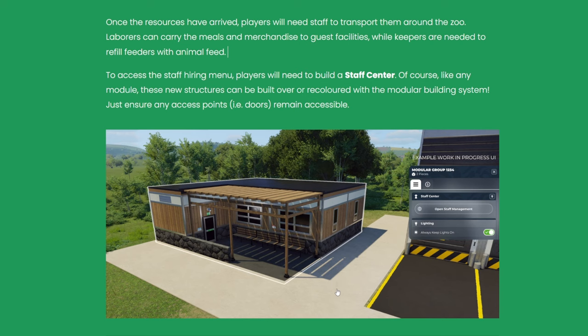The staff center can be built over or recolored with the modular building system — just ensure access points, like doors, remain accessible. I really like the simplicity here; it's a good decent size and I love that you can customize it if the default look feels too modern. In the UI there's a lighting option — you can keep the lights on or off — and I wonder if that will impact electricity costs in your park.